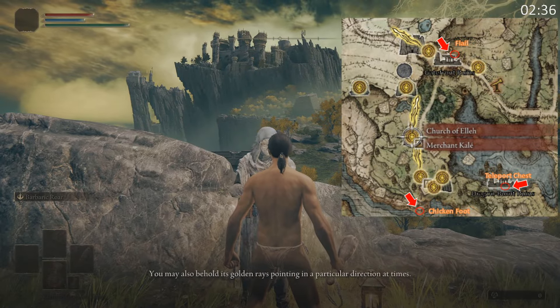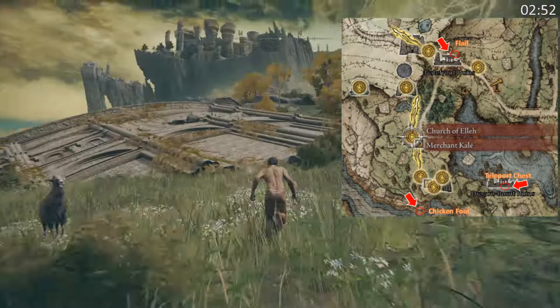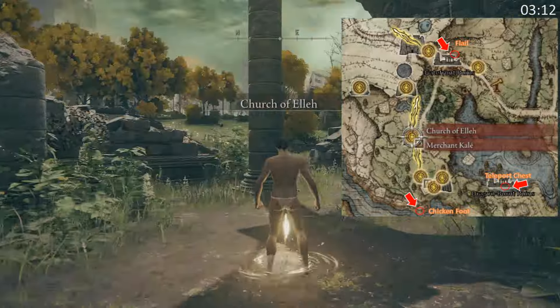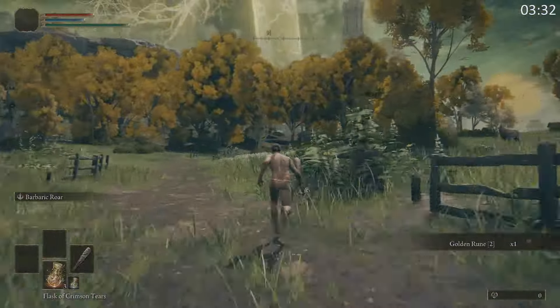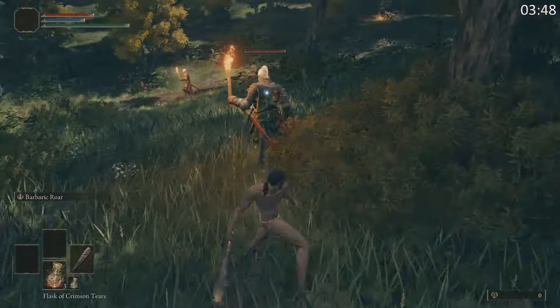To begin there are two key items we need. The first is the flail, which we can find at the Gate Front Ruins. We're going to head over there, but before we do we're going to stop at the Church of Ella to unlock the grace point, which is critical. Outside to the right there are some golden runes you're going to want to pick up — we can consume these to gain runes, and we're going to need at least on our wretch to get to dexterity 13, which we'll outline later.